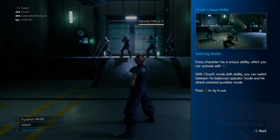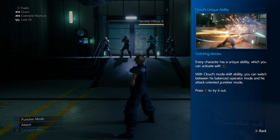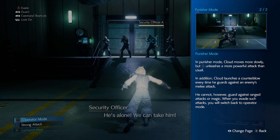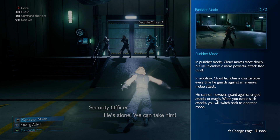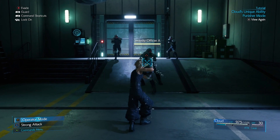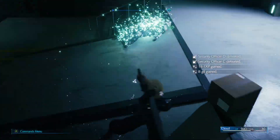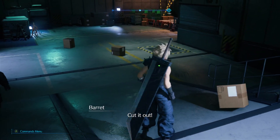Switching modes — every character has a unique ability which you can activate with Y. With Cloud's mode shift ability, you can switch between his balanced Operator mode and his attack-oriented Punisher mode. In Punisher mode, Cloud moves more slowly but X unleashes a more powerful attack. Cloud launches a counter-blow every time he guards against an enemy melee attack. You cannot guard against ranged attacks with magic — when you evade such attacks, you switch back to Operator mode. So you're more stationary, but yeah, let's move.